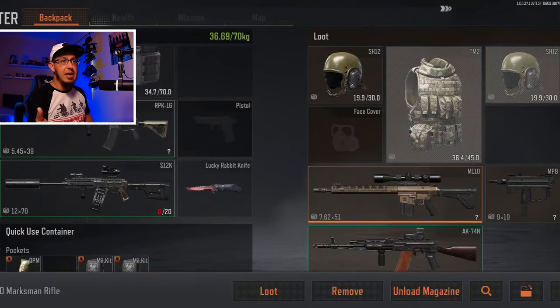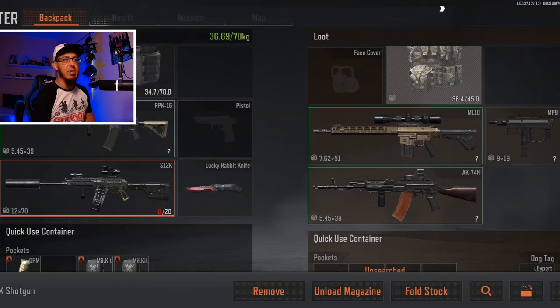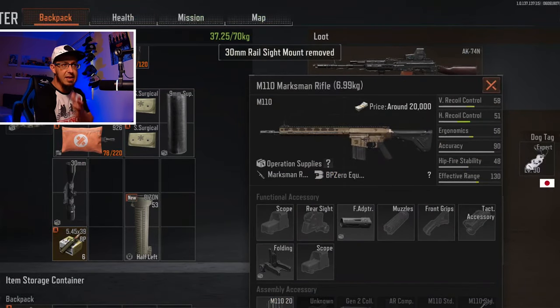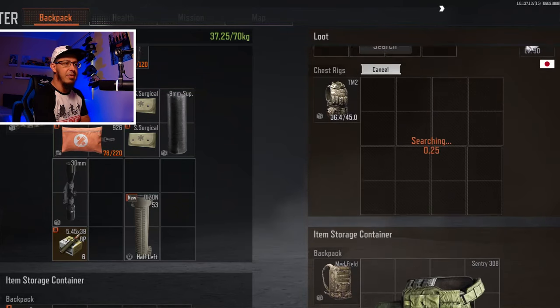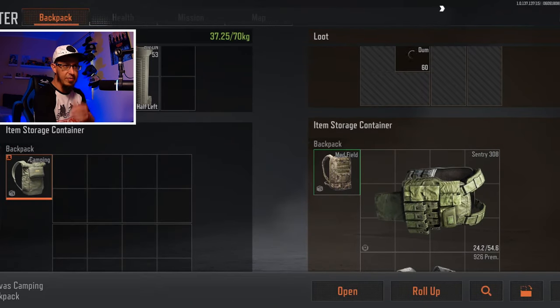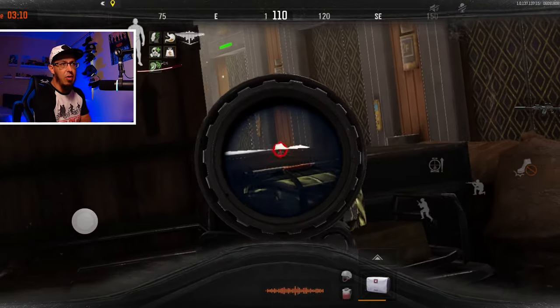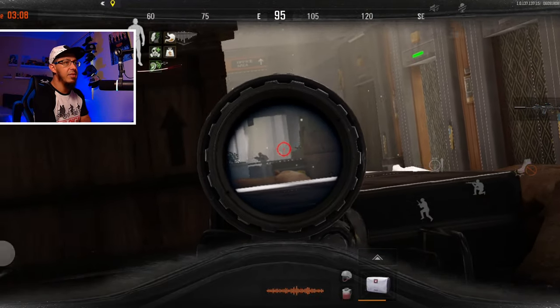Fortunately, he didn't have enough time to escape with my backpack. He basically loaded everything I found, and he even gave me a bit of extra loot. So here's my original backpack — he almost escaped. All I had to do is get out of the map.